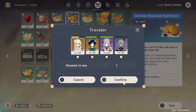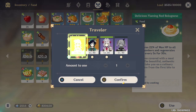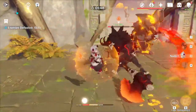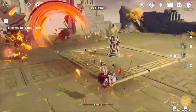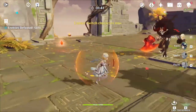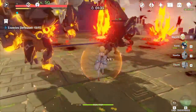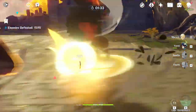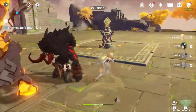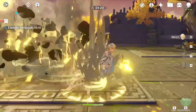Should you summon for him? Would I recommend it? Yes, absolutely. If you have space on your team and want two anemo characters, that's fine, especially because of the elemental resonance passive — having two anemo characters gives you a 20% decrease in stamina usage for running and gliding, which is really good. He's a strong unit that can deal lots of damage, and I would definitely save my primogems to summon for him.